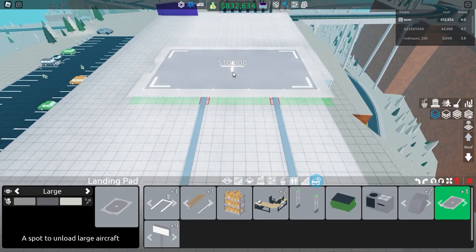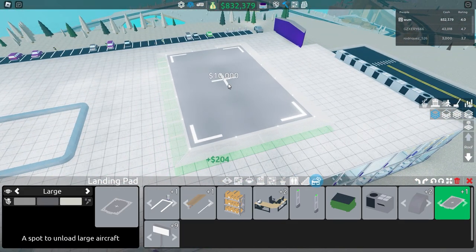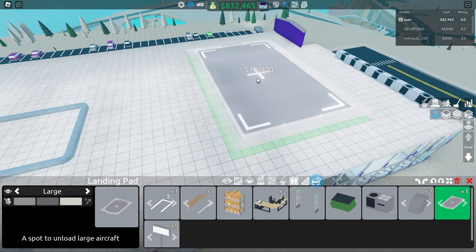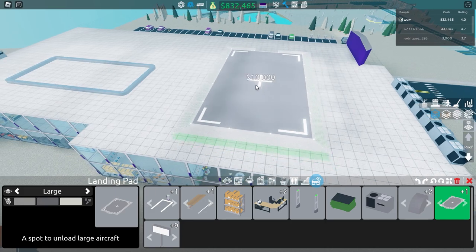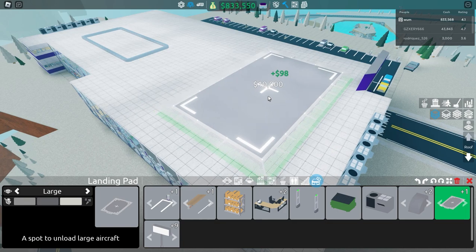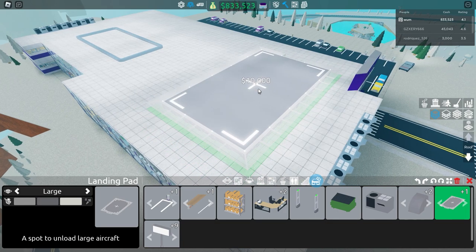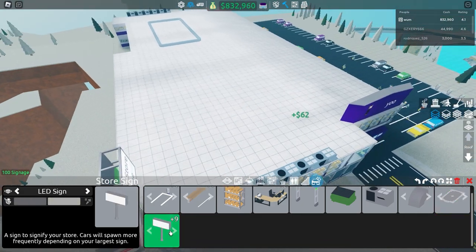Next up is the landing pad. This is basically just to unload aircraft or supplies for your store. If you want to AFK overnight and get more supplies without having managers do it, invest in this. When all the squares are green, just click it and you'll have it placed.